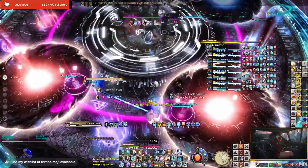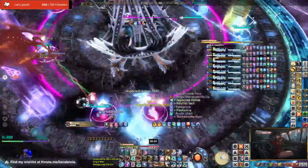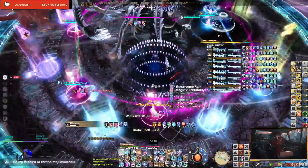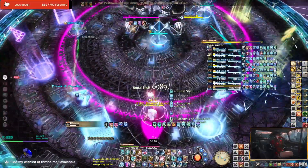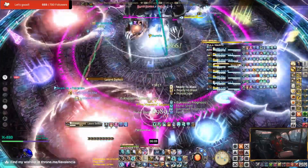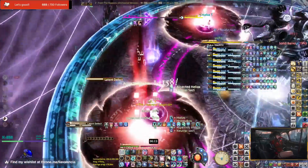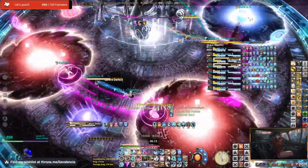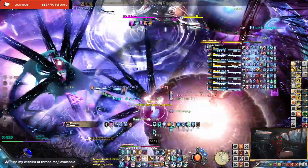Phase 1 off the top brings our favorite spinny beetle back with mechanics you've definitely seen from Savage, but now all on steroids. It does require some thinking, but with some priority systems set out for your groups, this phase can be done and gone in a lockout or two. So without further ado, here's just a simple way on what my group did and how we translated our O11S knowledge into this phase.